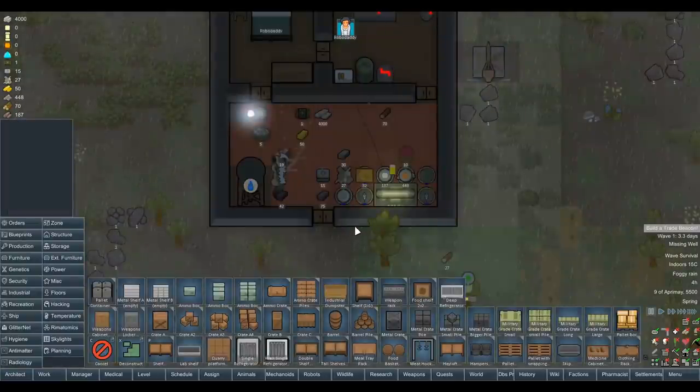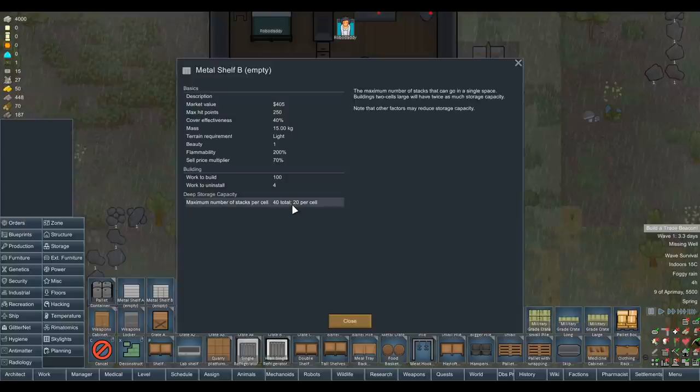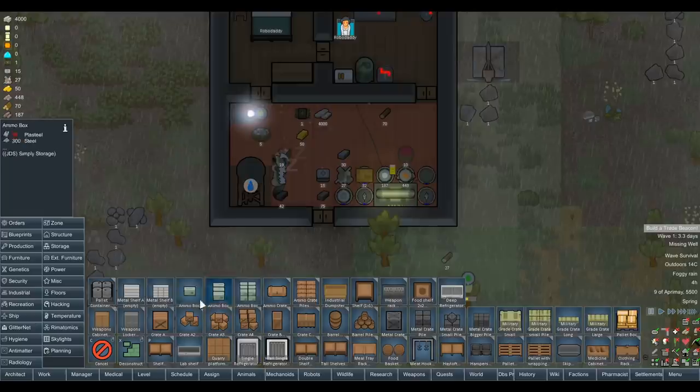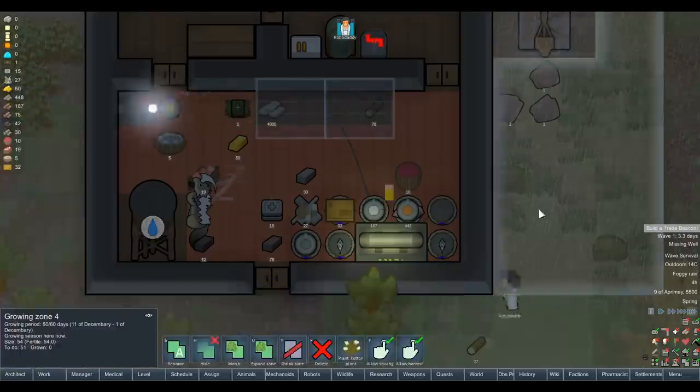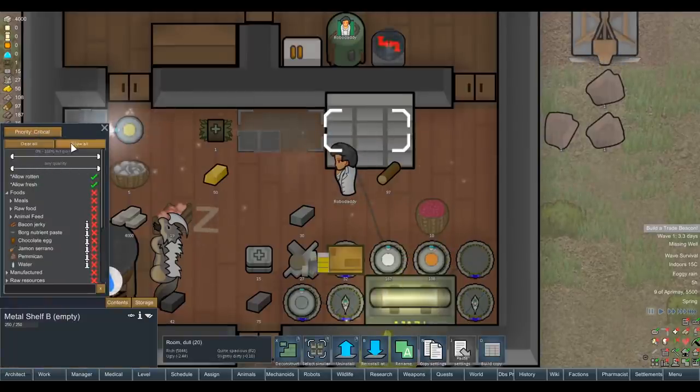As for storage, we've got a pretty crazy amount of stuff. Metal shelf - I've not used Simply Storage before, I've only ever used Deep Storage. So this is basically learning how it works. I assume it just works like a bigger regular shelf. Let's do preferred. No rotten, no fresh, no food, no corpses. We'll allow waste and nuclear waste - definitely no chunks either. And on this one we'll allow food, raw resources - that type of thing.